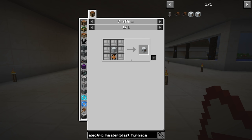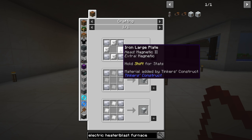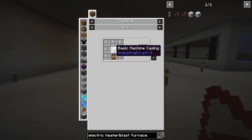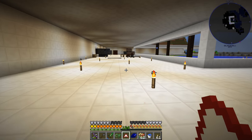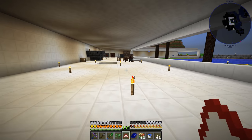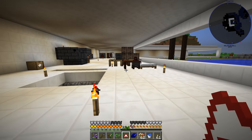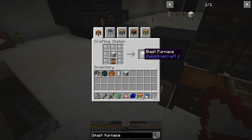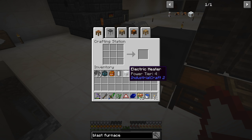The blast furnace is a basic machine casing - so that's a lot of iron and some aluminum - another heat conductor, and some more iron item casings. I'll go ahead and get the rest of these components crafted here, we'll just do that off camera and we'll be right back. So a little bit of crafting later, here is our blast furnace to go with the electric heater.